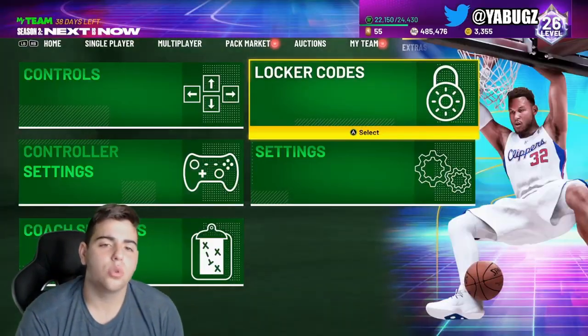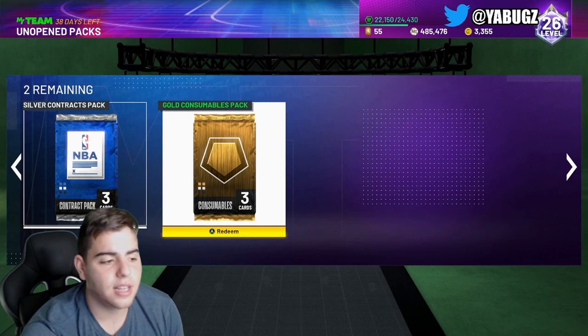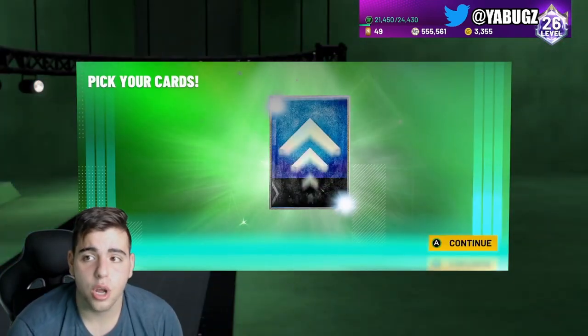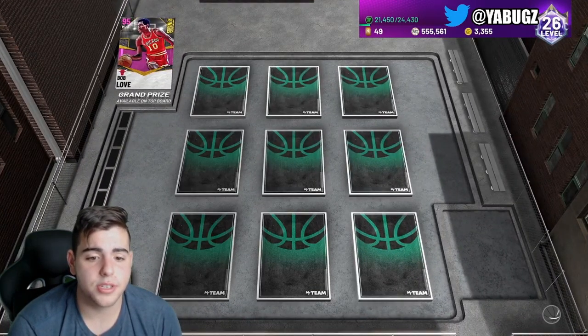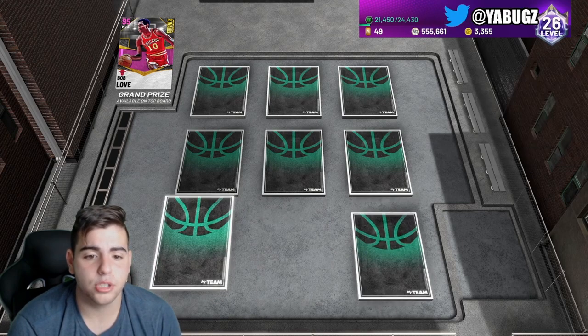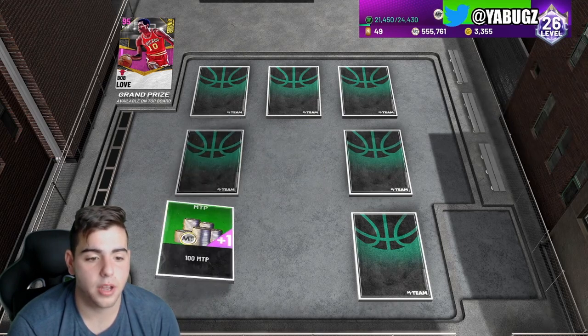Here comes the level 26 Ascension board. Let's head into it — let's get it, let's go. Level 26 Ascension board. This is scary, man. I want Bob Love. Supposedly the cards reset and I'm going to go for it. We got MT there. I'm pretty sure I do not remember going for the middle card. I need the grand prize, guys — we need to get this grand prize.